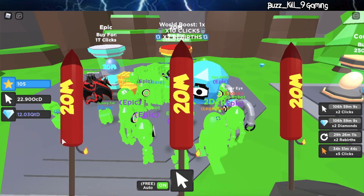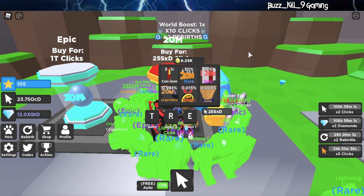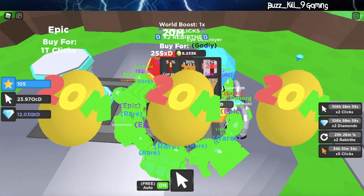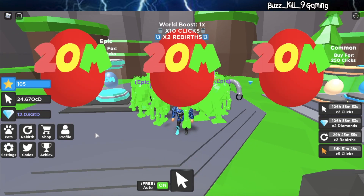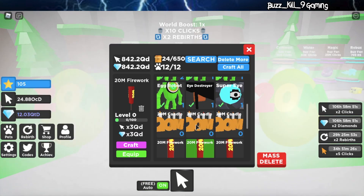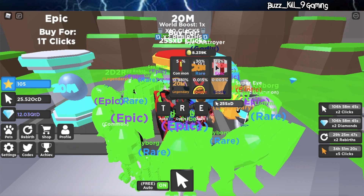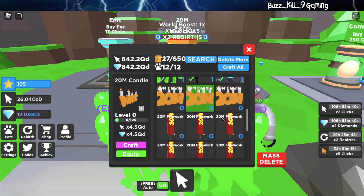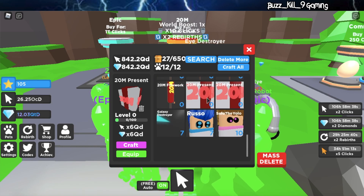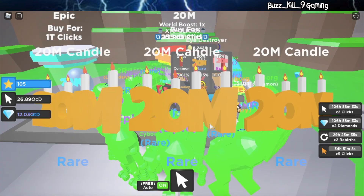So let's go ahead and open up three of these eggs to start out with. We got the 20 million fireworks — let's check out that guy's stats: 3 QD. The egg before this was 1.5 QD for the base stats for the common pet. We actually got the epic and the rare too. The epic is a present, and the candle 20 million is the rare. That's pretty cool, let's keep opening up this egg and see what we get.